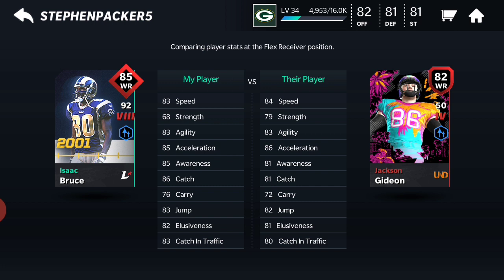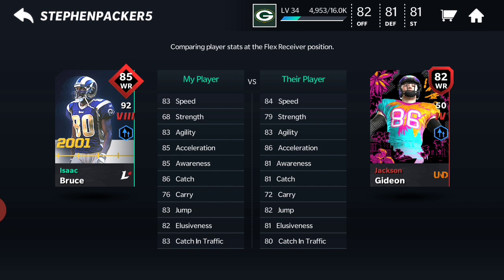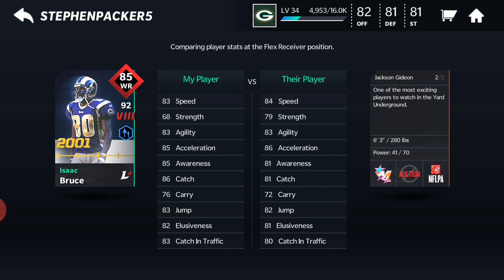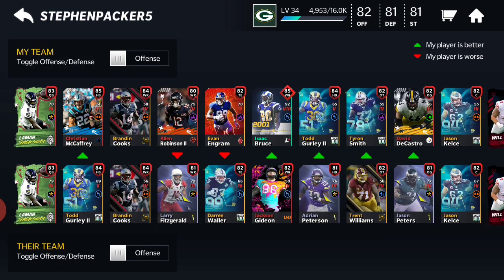This is a pretty solid discovery for those trying to get good players. This player would probably be worth around 700k. He is non-auctionable, as you can see, but you can quick sell him for around 19k in coins if you wanted to. I would definitely add him to my team — pretty solid stats for an 82 overall.